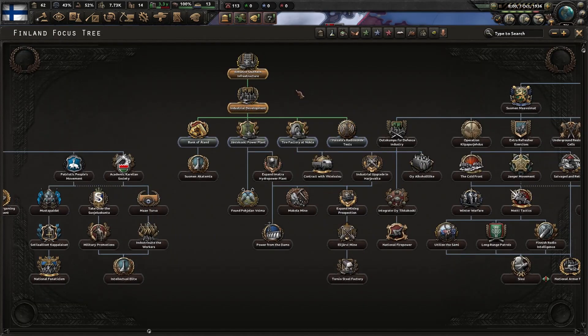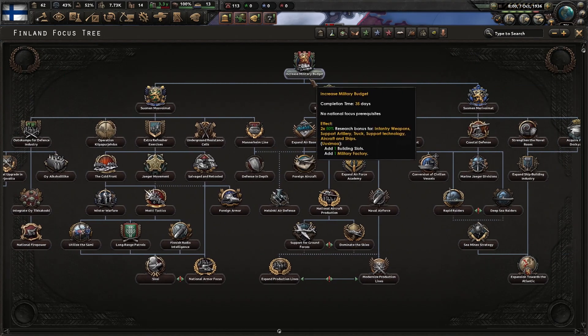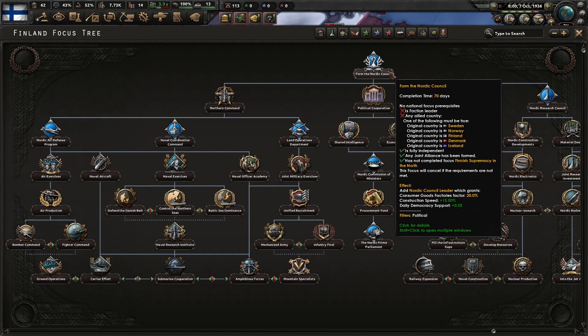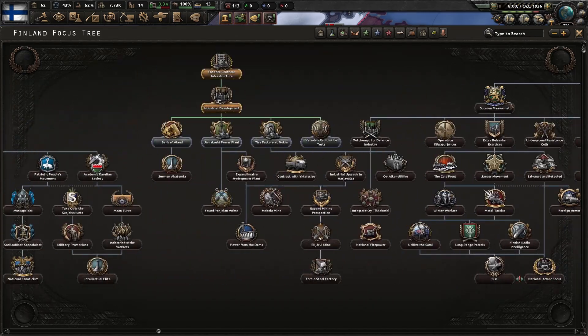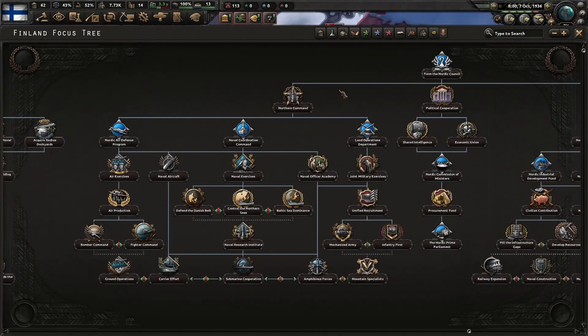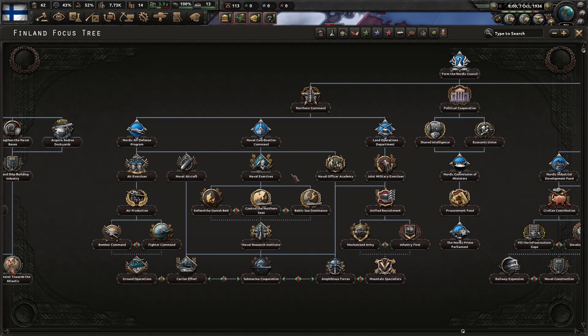Alright, we just finished that industrial focus. Now we have a lot more industrial things we can grab, but I also want to go for the military budget. We do have this whole Nordic Council thing — I'm not really sure how you get it, but I think once we do certain focuses we should be able to create an alliance and go down that route, which would be really good.